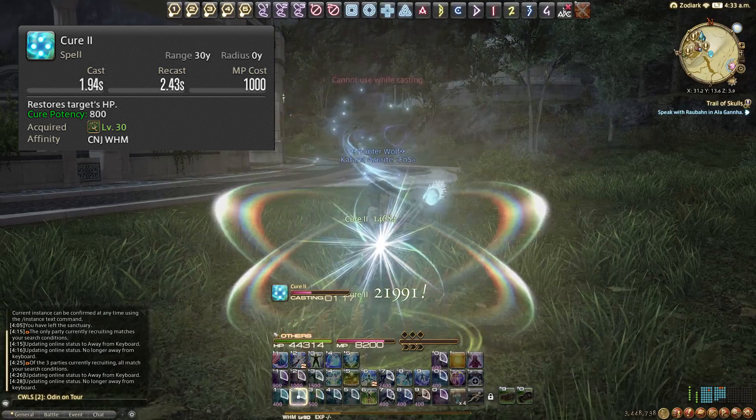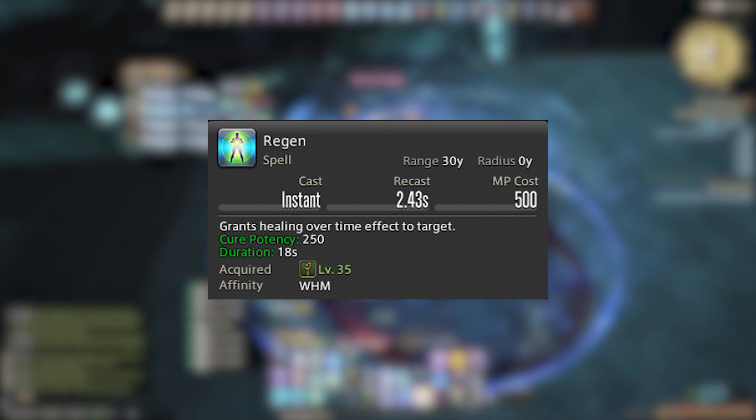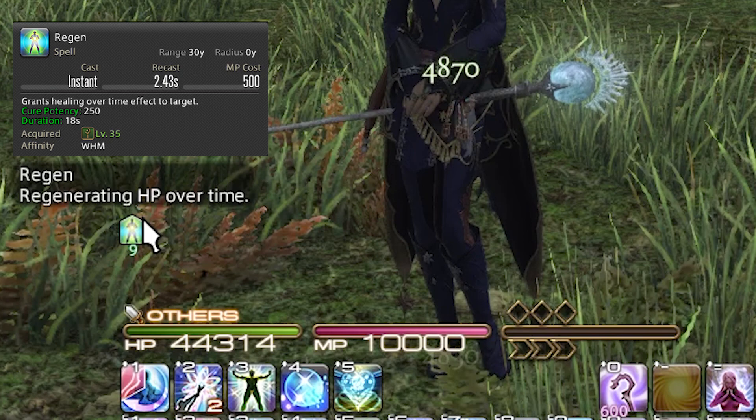You might be using Cure 1 more than Cure 2 when it comes to leveling content, and once you get higher you might ignore Cure 1 and use more Cure 2s, but this will be up to your play style and how low you let the tank drop. Regen is our single target regen — we put this on the tank and keep it up in low-end content like dungeons. This saves us having to use GCD heals like Cure 1 and Cure 2, enabling us to do more damage overall.